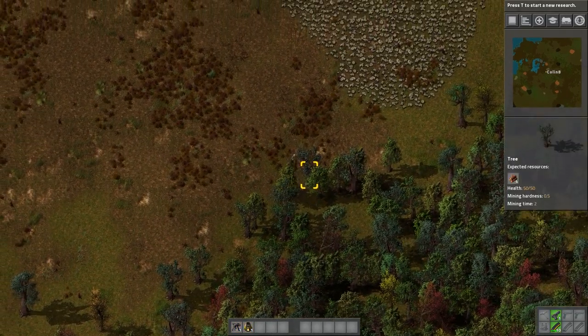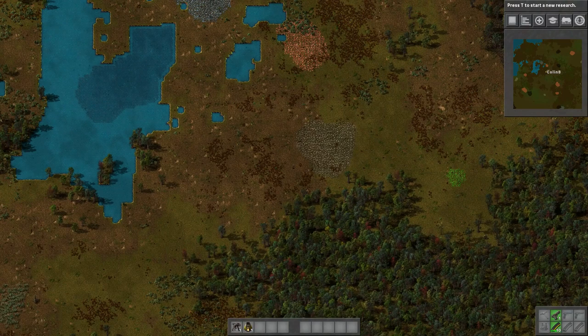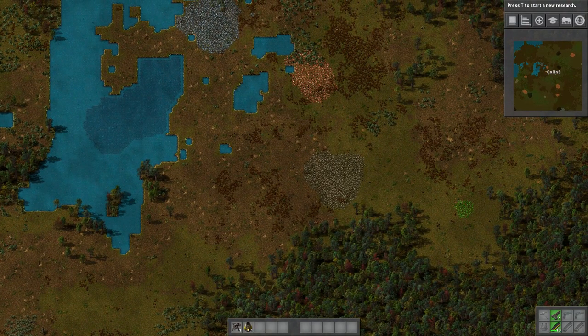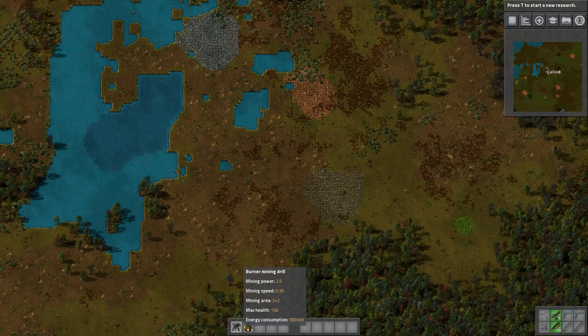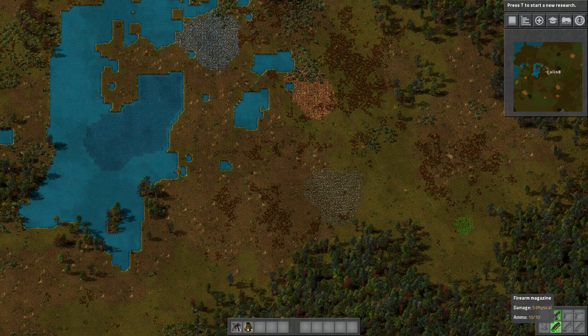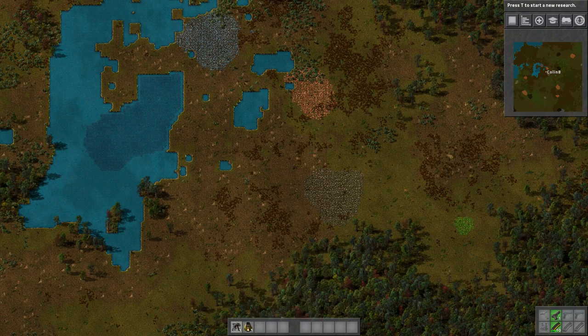Okay, so you just start out — a little guy running around. It's got a pretty wide field of view, and that'll come into play a little bit later because there's a lot that's going to be going on. You can see that we start out with two items down here in our quick bar, and we start out with a gun and a couple magazines. We have a burner mining drill and a stone furnace.